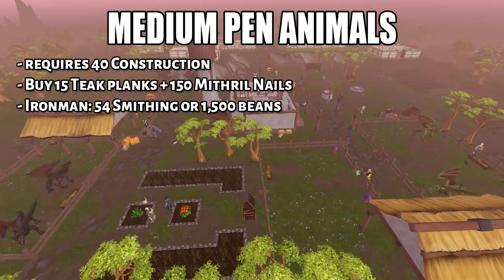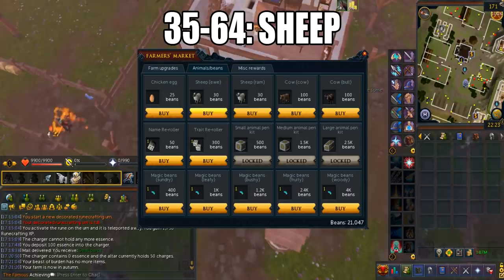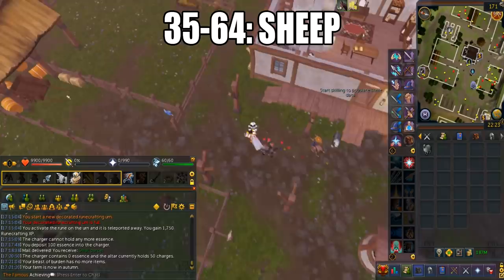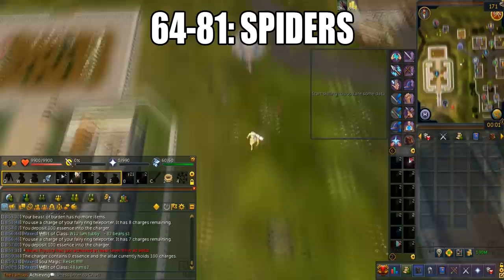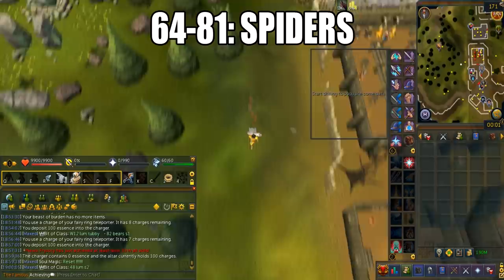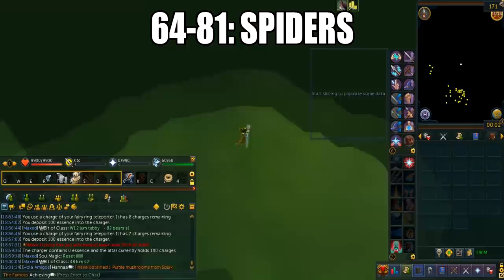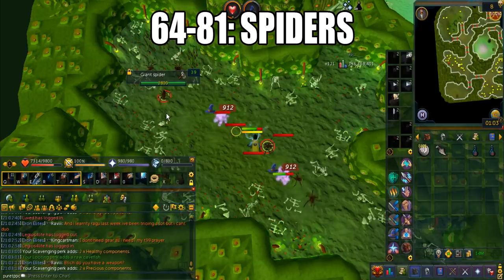For the medium pen, this requires 40 construction. If you're a main account you can buy the mithril nails, but Iron Man players need 54 smithing to make them — boostable from as low as 48. The medium pen building kits cost 1.5k beans. From 35 to 64, you'll be doing sheep — buy them from the farmer's market and grow them to elder, which takes about 2 hours. The XP isn't great at this level so Iron Man players probably don't need the pen building kits yet. From 64 to 81, you'll be doing spiders. Unlock medium pen deed number 2 for 500 beans, and unlock the ability to breed in medium pens for an additional 3000 beans. The best location for hunting spider eggs is either the Stronghold of Security or the Catacombs. I'd suggest having the Corruption Blast ability unlocked — it helps a lot. It should take around 1 to 2 hours per spider drop.